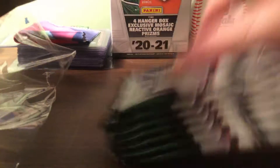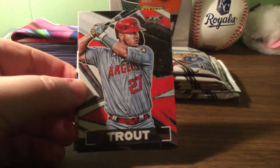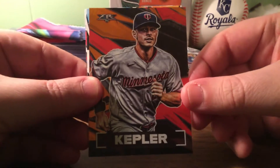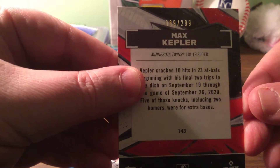Really hard to find cards — it showed up on Target's website, so I had to go for it. Here we go. Trying to keep my hands steady. Alright, Kepler — another one of these Kepler cards, different look. Ooh, that one's numbered — 89 out of 99.